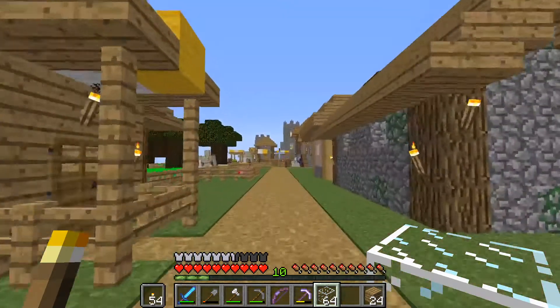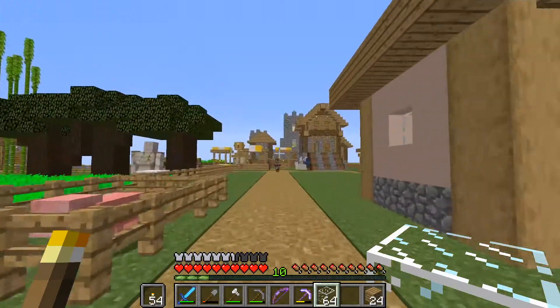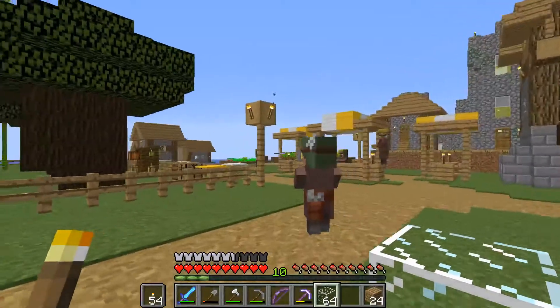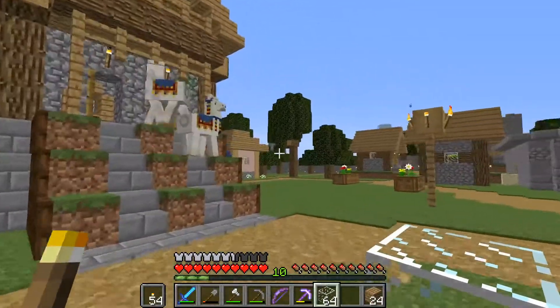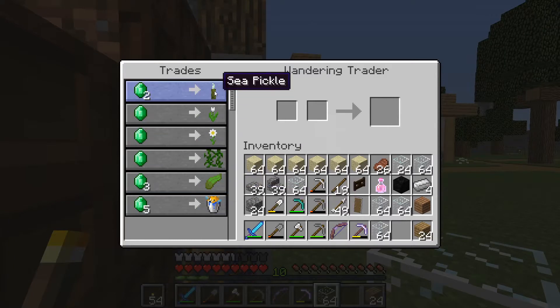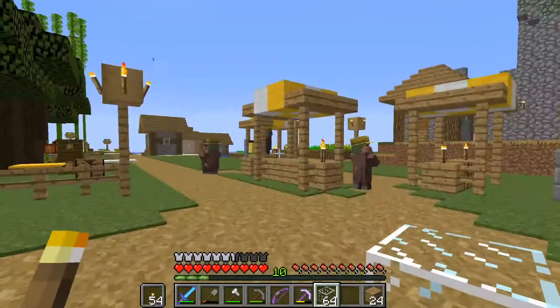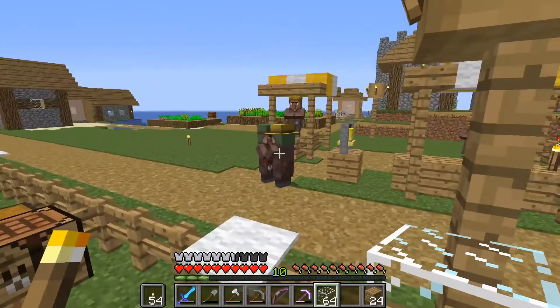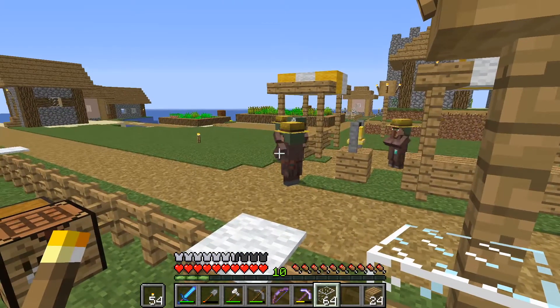But when I came here I did notice one weird thing. Have a look at the villagers — they've all got green hair or green hats. I already checked him out and he doesn't have anything. He wouldn't drop me those leads. I did buy a couple of sea pickles from him, and what I'm looking for are slime blocks or slimes. Anyway, they've all got green hair and I thought that's kind of weird.